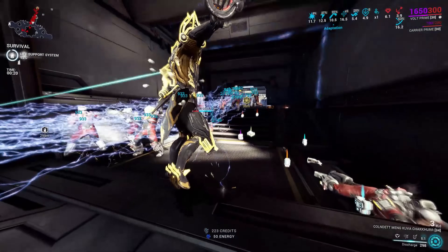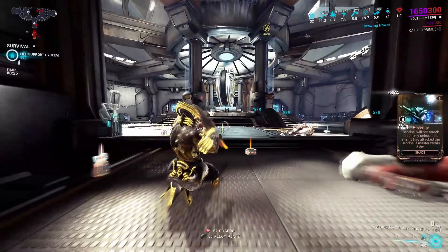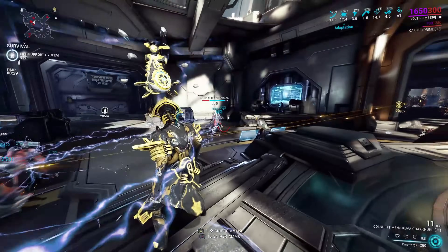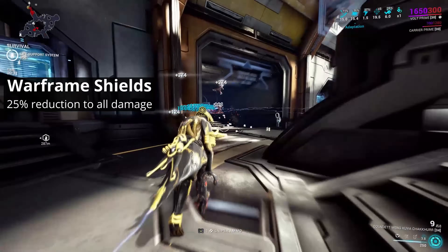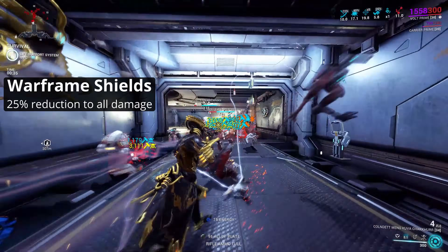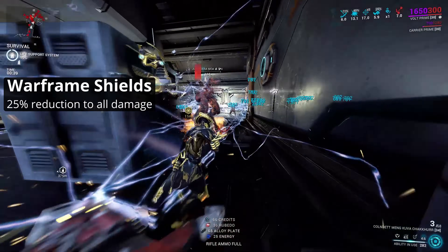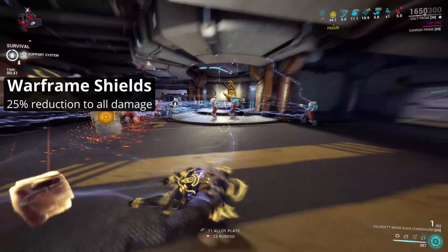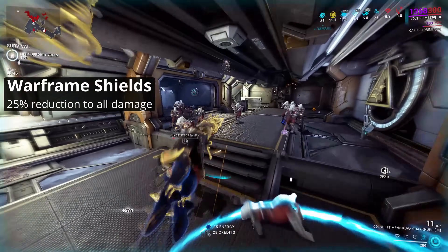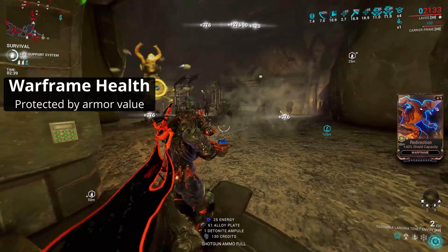You might expect the very first place to start would be armor, and you're almost right. However, there's one preceding layer of innate damage reduction. All Warframe shields have an innate 25% reduction to any incoming damage. This is universal, unrelated to any mods or other stats. So when calculating effective hit points, also known as EHP, this shield resistance should be considered too. Health doesn't have an innate damage reduction — instead, it is derived from its armor.